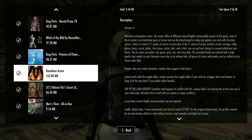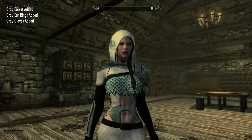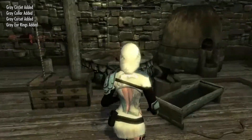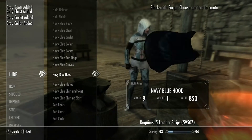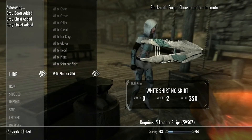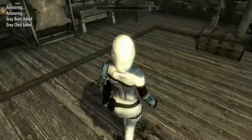The second mod is the Chameleon Armor. This is a pretty interesting customizable set of armor that works for body slides — it says it works for most body types. If you go under Hide, you can just craft everything for pretty much five leather strips.